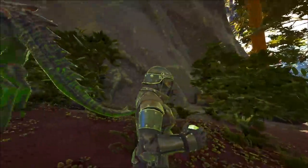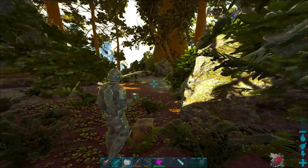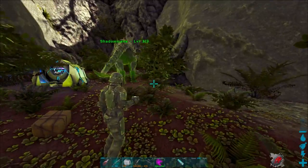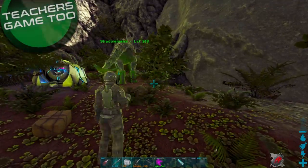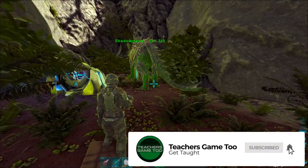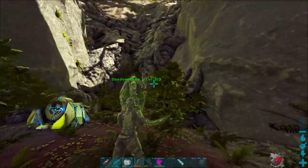Yo guys, what is up? It's Teach here coming at you again with another video, and hopefully this one helps you out a ton. This is a cave in which you can get eight — yes, I said that correctly — eight cave loot drops that are yellow or red, basically the highest tier loot drops that you can get. There are eight of them inside this cave over on Fjordur.